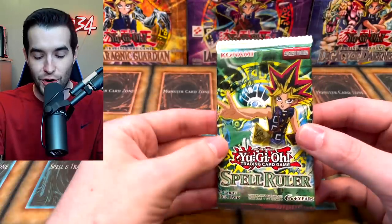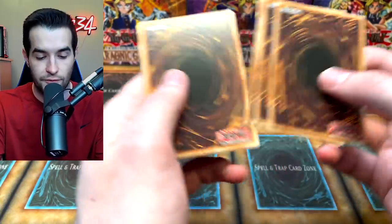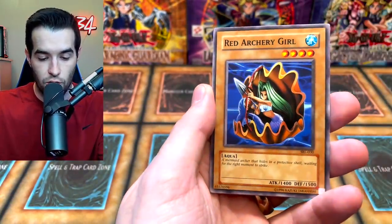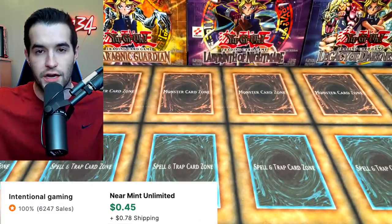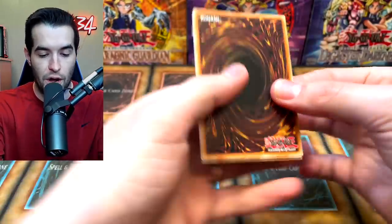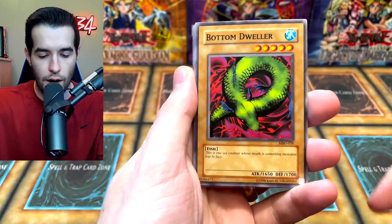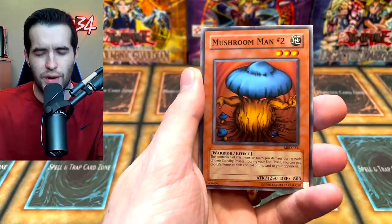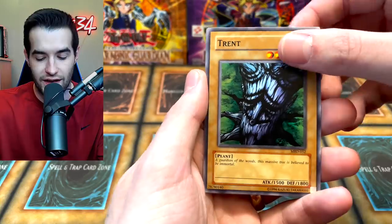On to the final three packs of the first packs ever made, all from 2002. Spell Ruler — also known as Magic Ruler, renamed due to copyright. Dark Zebra, Guy Power, Luminous Spark, Chain Energy, Red Archery Girl, Crab Turtle, Metafish, Reliable Guardian, and Mother Grizzly — nothing in there. Metal Raiders — can we pull a Petit Moth? King of Yamimakai, Bottom Dweller, Pumpkin King, and Ghost. Soul Release, Mushroom Man Number Two — wait, is there even a Mushroom Man Number One? Maybe in a tournament pack. We got Trent, and Elegant Egotist.